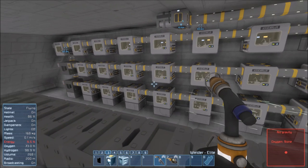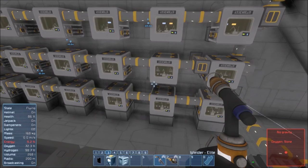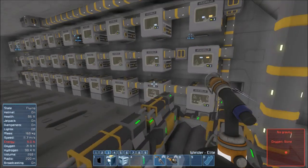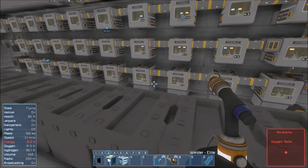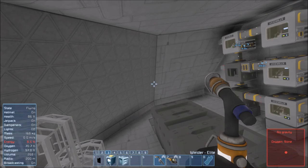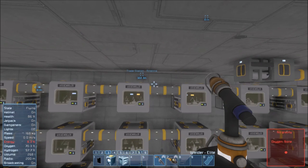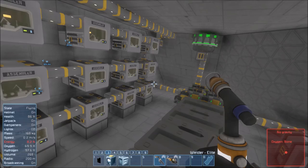Ladies and gentlemen, we now have 28 advanced assemblers — more assemblers than I could ever need. The script is the reason why I have so many assemblers, because you can only set up each assembler with one thing for it to work properly. Between this episode and the next, I'll set up as many assemblers as possible. Also, the antenna is way over there — I should probably add an antenna over this end since antennas don't have that much control range.